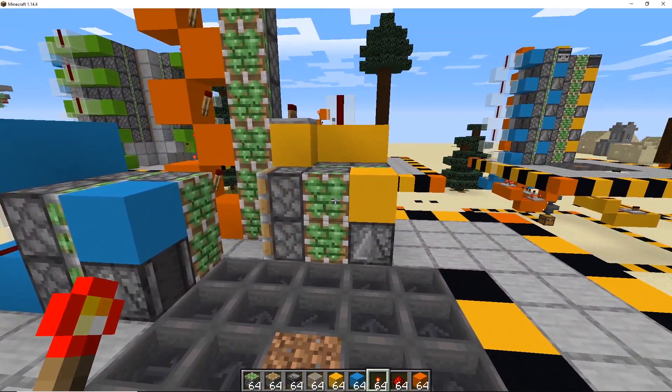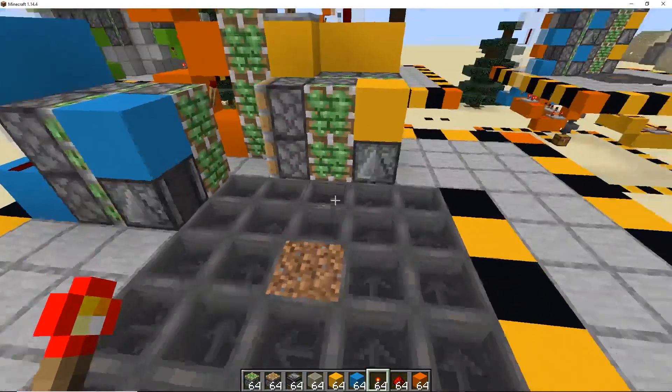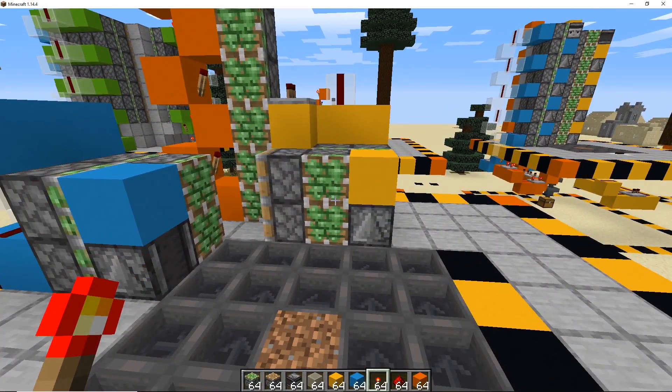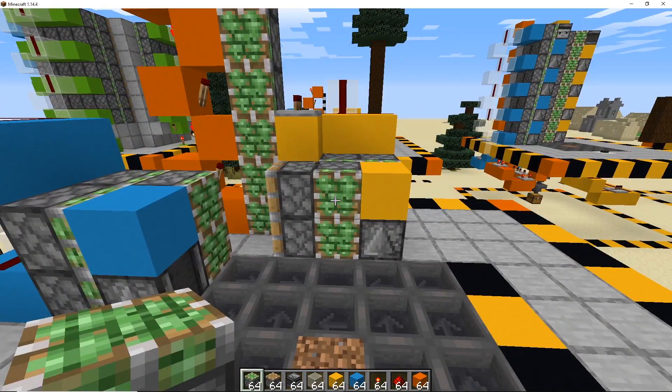We want to get this thing up to nine blocks high in the same pattern, remembering that at the top I'll show you how to place the observer in a different direction to make sure this thing works. Let's get started building this thing nine blocks high — I'll fast forward most of this but I'll stop if there's any information to share.